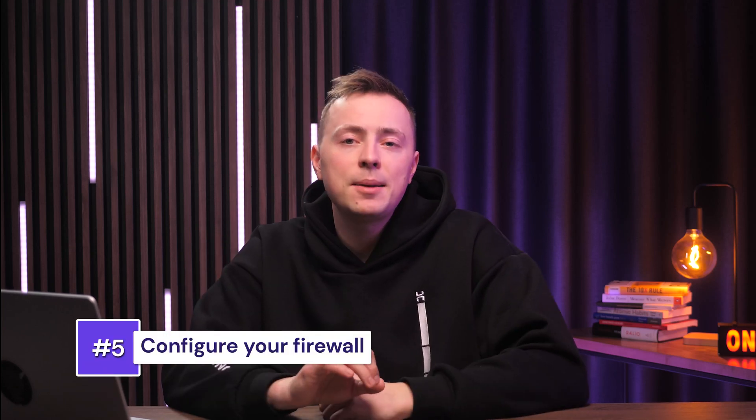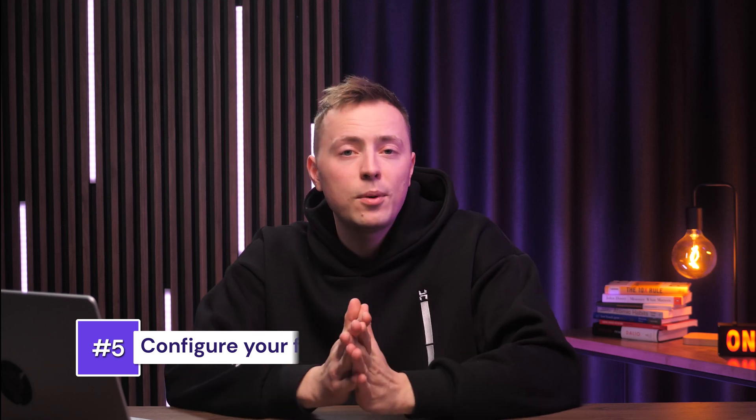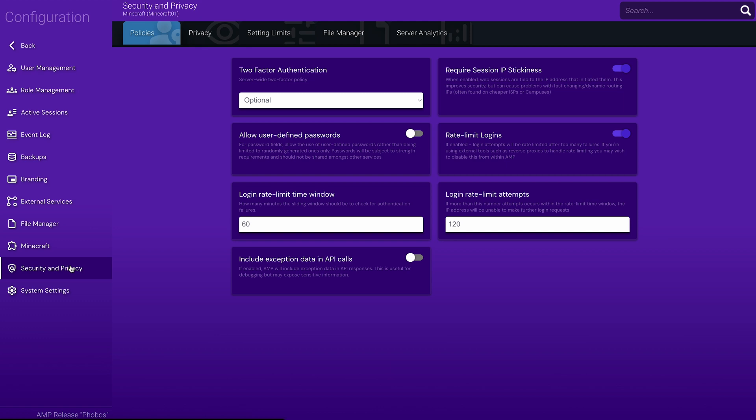Security tip number five might be a bit of a no-brainer, but make sure you've properly configured your firewall. A well set up firewall will block unwanted traffic and allow only what's needed for a smooth gameplay experience. Hostinger users can easily set up firewall rules using the game panel's configuration options. If you're only going to have one rule, make sure it allows the default Minecraft port 25565. Then set up other rules based on your level of expertise — allow specific IPs and ports, block unwanted traffic, and save and apply the changes.